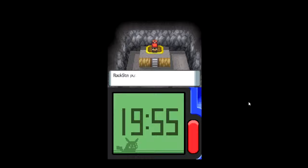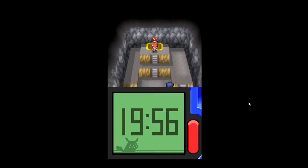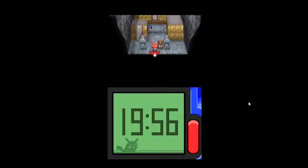I obtained TM76 — that's Stealth Rock. It's a move that inflicts damage on foes that switch into the battle. A TM will teach its move to a Pokemon instantly, but a TM will break when you use it, so make sure you want a Pokemon to learn that move. Sorry, sorry — reading problems with my English.